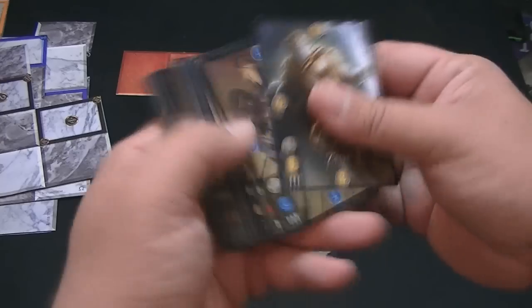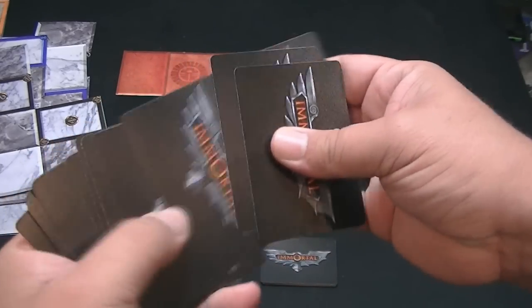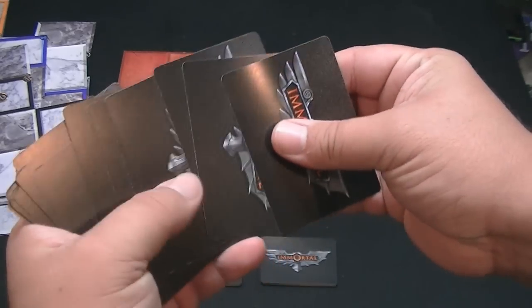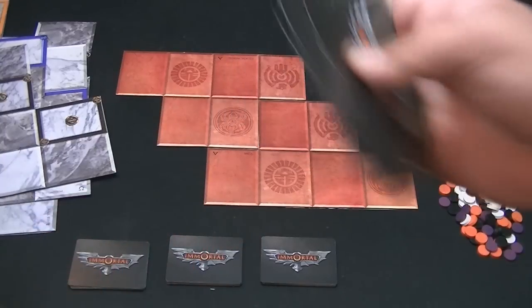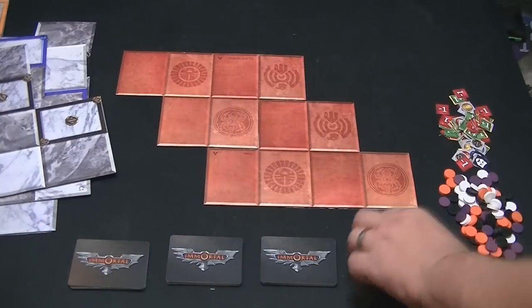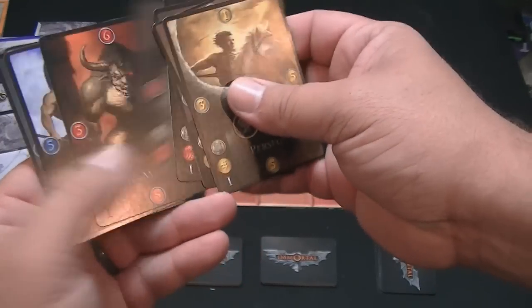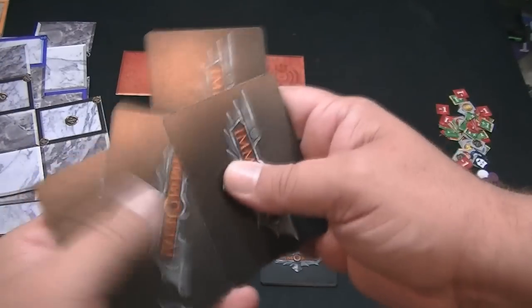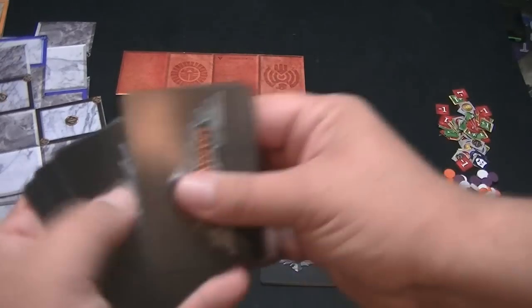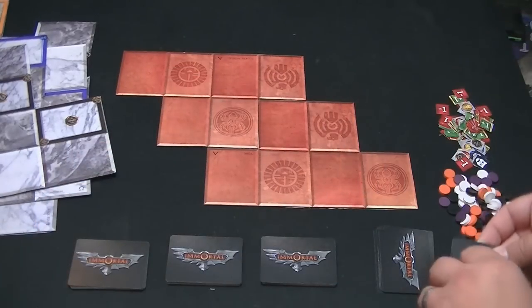When you start off, you take the top nine cards — these are all your act one cards. You shuffle those up and set the rest aside, because you're only going to have the act one cards at your disposal. Let me show you the other pantheons quickly.